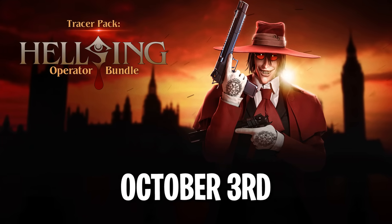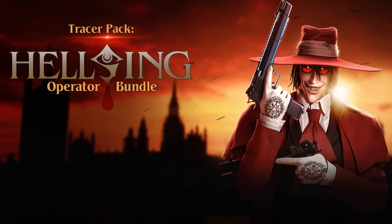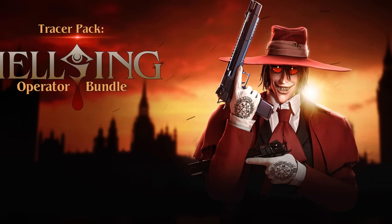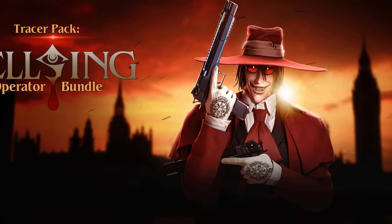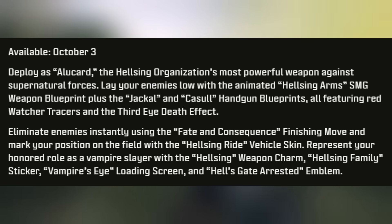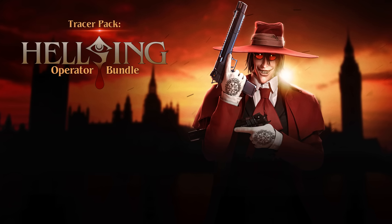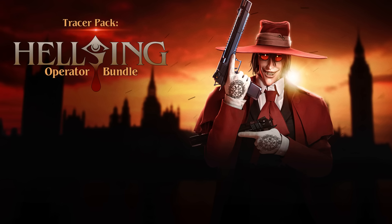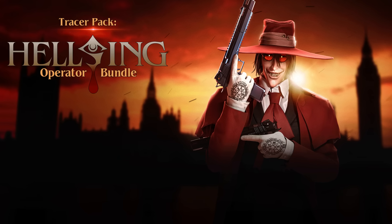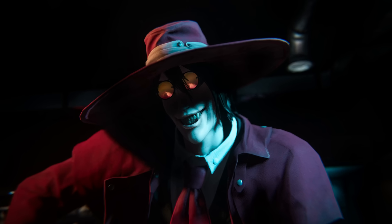The very first bundle releases October 3rd — the Tracer Pack Helsing Operator Bundle, bringing in the operator Alucard. Deploy as Alucard, the Helsing organization's most powerful weapon against supernatural forces. It includes the animated Helsing Arms SMG blueprint plus the Jackal and Castle handgun blueprints, all featuring red watcher tracers and a third eye death effect. The bundle also includes the Fate and Consequence finishing move, the Helsing Ride vehicle skin, a weapon charm, sticker, loading screen, and Hell's Gate arrested emblem.